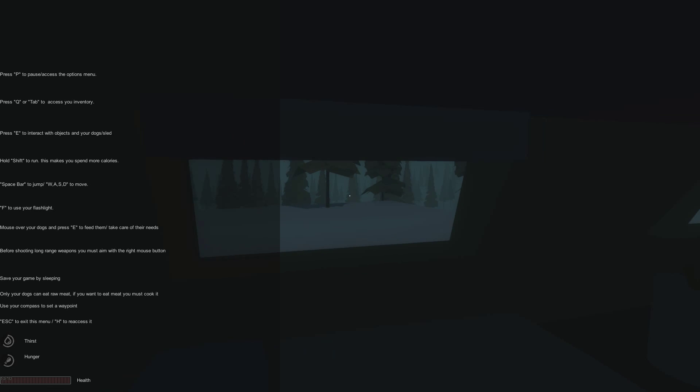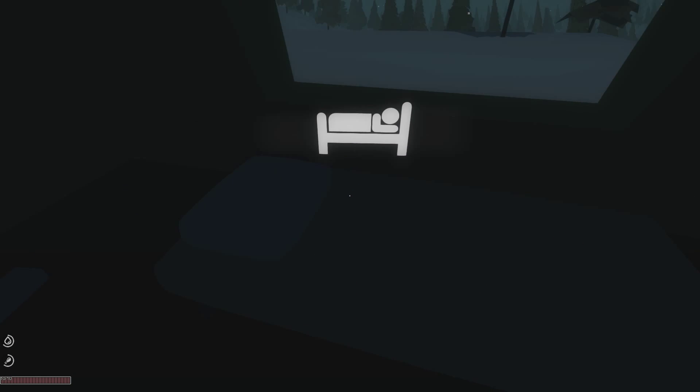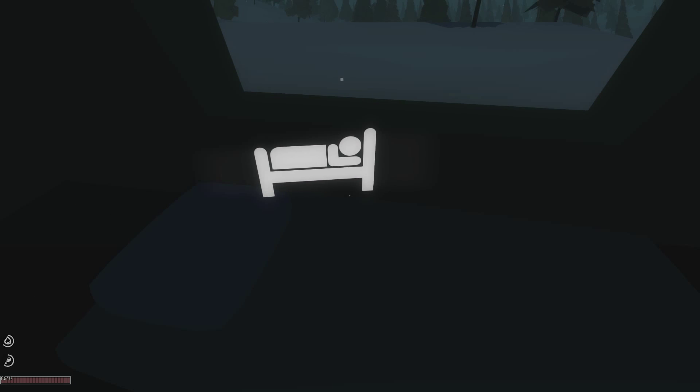Alright, and here we are in our little cabin or something. We have this nice little tutorial thing over there. So P is the options menu, tab is your inventory, E to interact, shift to run, that kind of stuff. You can press H for a hint to reaccess that menu. So we could sleep here. I like the little glowing icon above it - it looks really good. Maybe that's some bandages. We'll just gather up everything here.